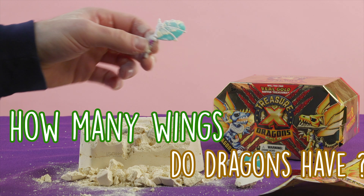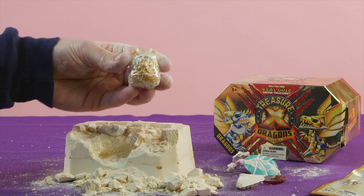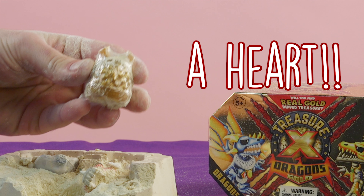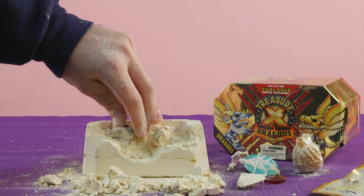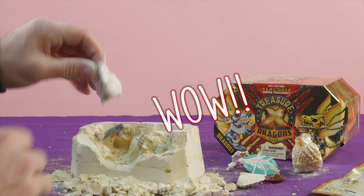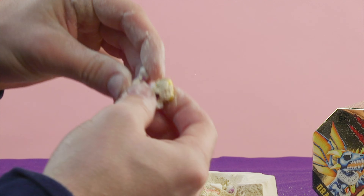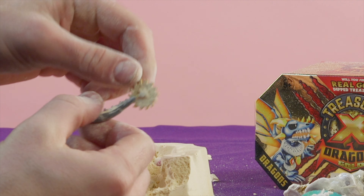How many wings do dragons have? Just two? Well, if so... This is the beating heart of a dragon — you can see it beating. Boom, boom. Guys, I'm digging out something tough here. It's going to come out soon, though. I got it. Wow. This is another part of the dragon. Whoa, this is cool. It's got like a little spinner thing.